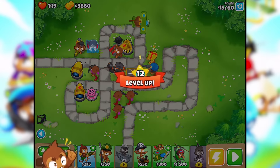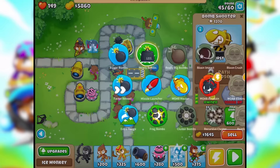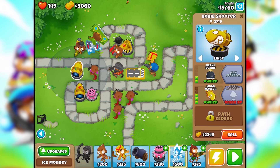Level 12 — perfect. Fortified ceramic balloons are next. Let's look at the cannons really quick and see if we have any more upgrades for them. We got heavy bombs, really big bombs. Can we upgrade those? Maybe we can put out another cannon.